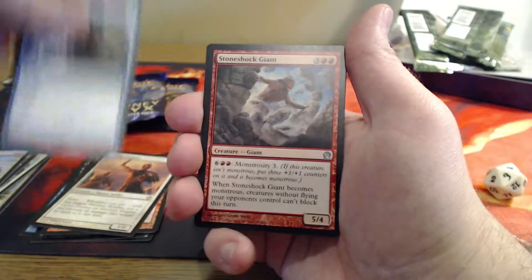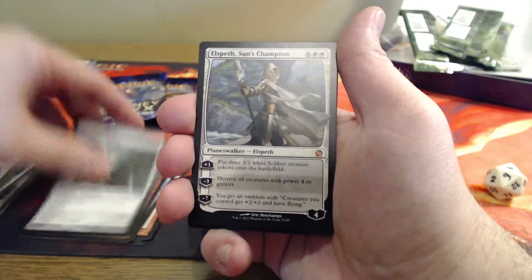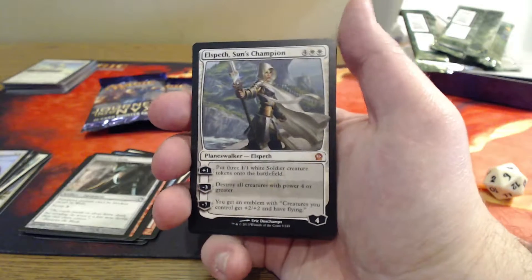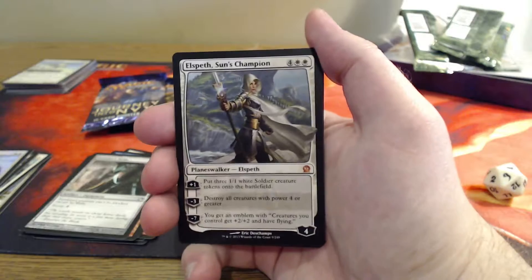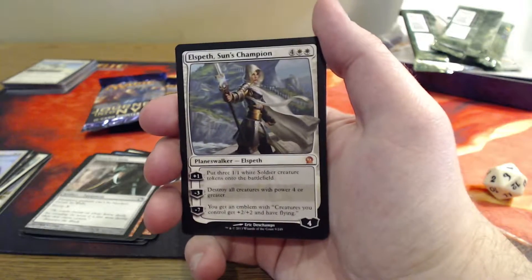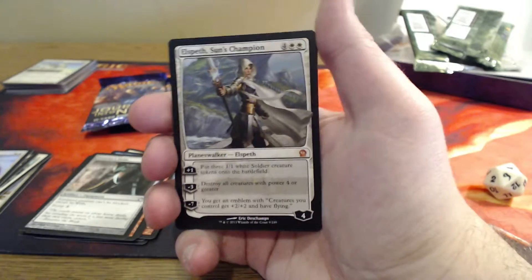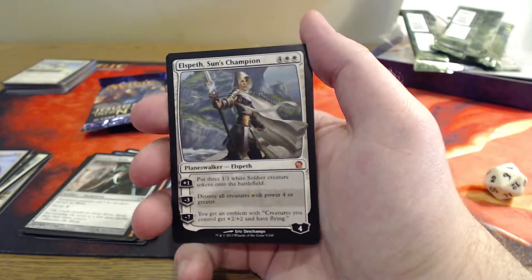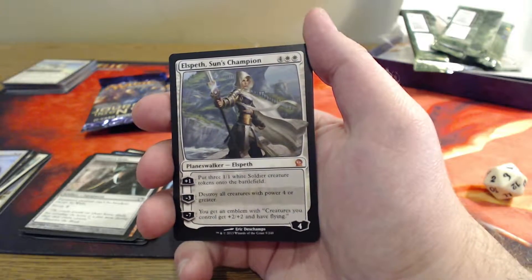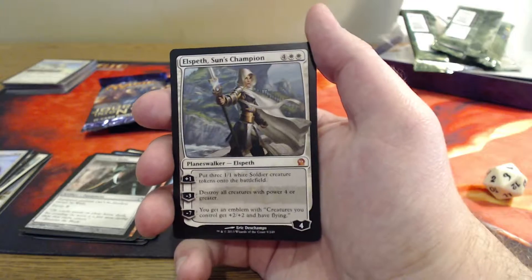Gainsay is our first uncommon. Stone Shock Giant. Crawler's Helm. Oh my goodness — Journey number two, what an end! We got both of the big Planeswalkers in this journey. It started off with Bismack, I think is his name, and it ends with Elspeth.